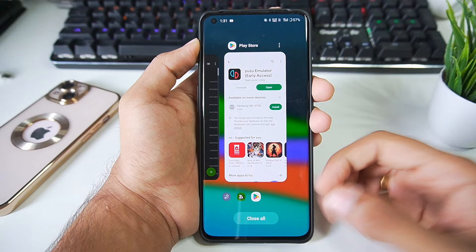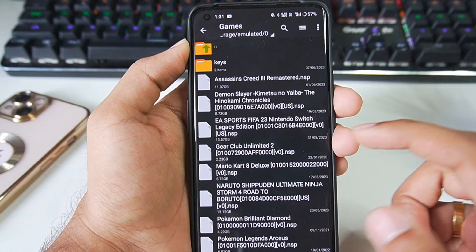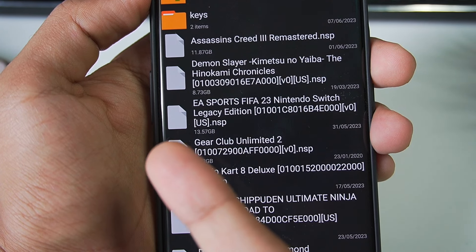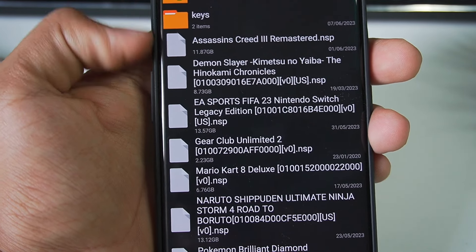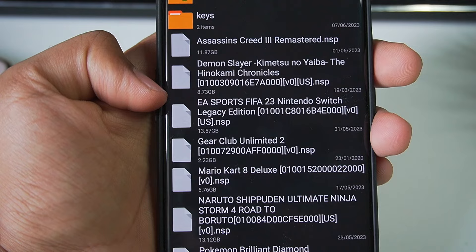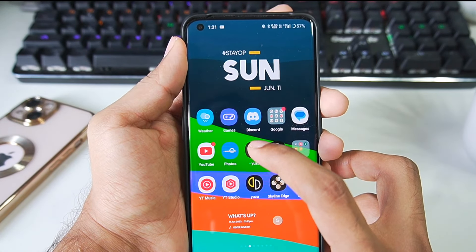After loading the Yuzu Emulator from the Play Store, the next step is to dump your FIFA 23 game on your Android device. In the games folder I have pasted the EA Sports FIFA 23 Legacy Edition NSP file format, which is around 13.5 GB. This is the game file which you need to dump from your Nintendo Switch legally and make sure to have it on your Android device.